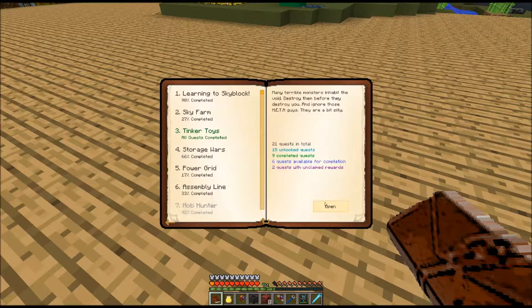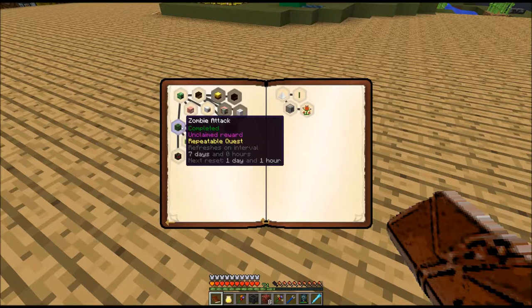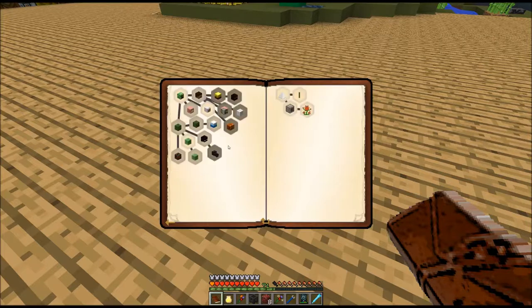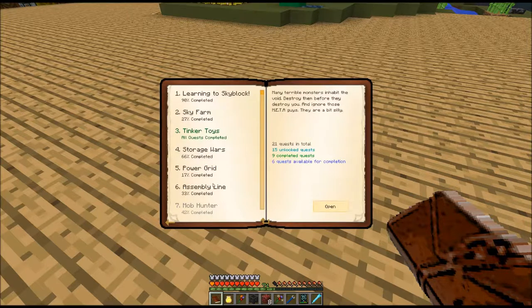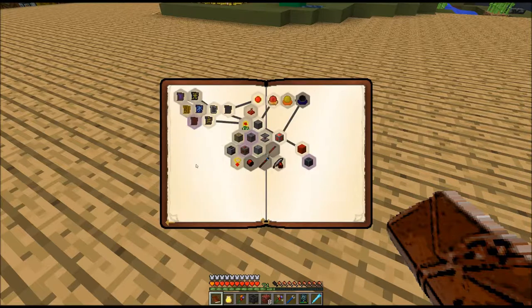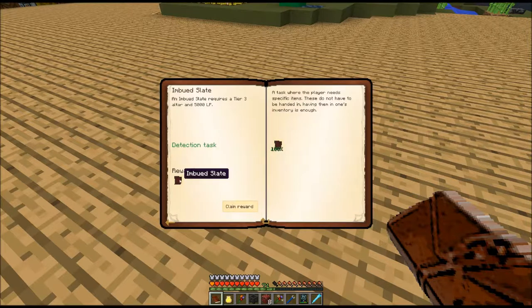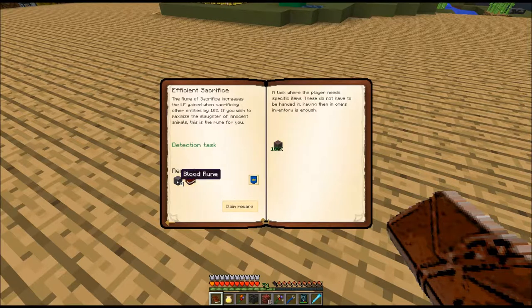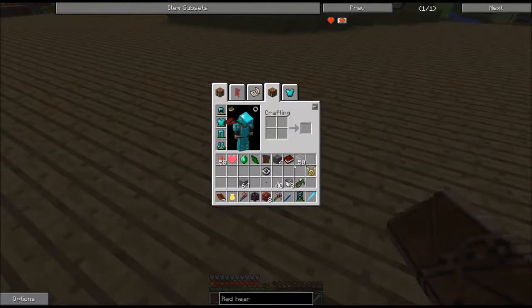Mob hunter - I should have cleared that out. Zombie attack, claim reward. Brain bashing, claim reward. And mystical blood - there's the four I was expecting. Imbued slate - I did that. Efficient sacrifice, more blood runes. Sanguine scientium - I'm not familiar with that at all. Let's see what that is.